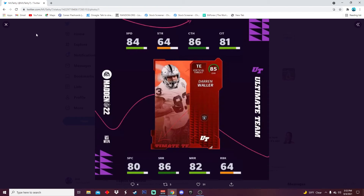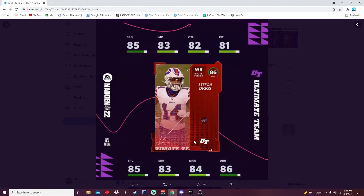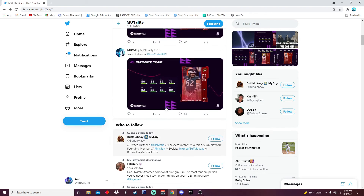I haven't seen a George Kittle card yet, so I wonder what they have him ranked as. Then we got Stefon Diggs — this is nice, solid overall receiver. 85 speed, 83 jumping, 82 catching, 81 catching in traffic, 85 spec, 83 short, 84 medium, and 86 deep route running. Stefan Diggs — really good card overall.